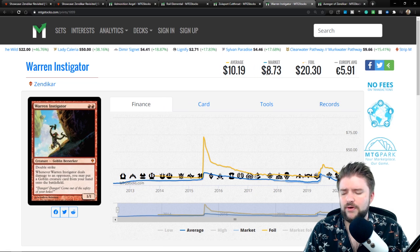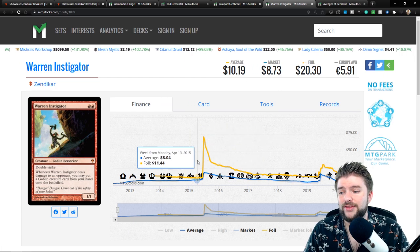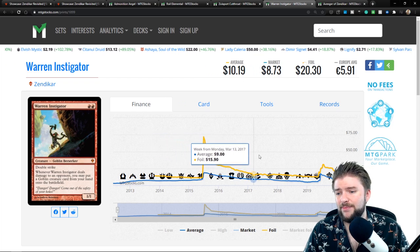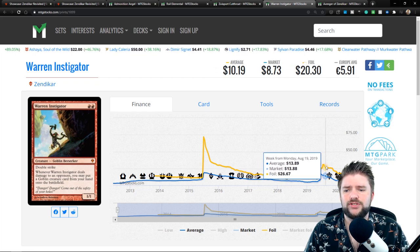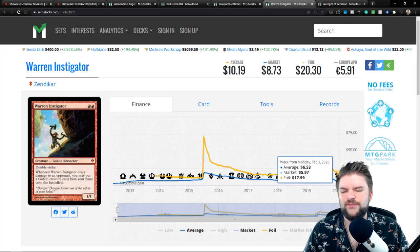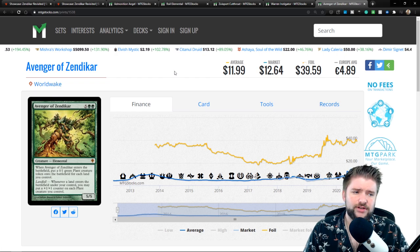Warren Instigator — market price around $7 to $8. I've seen copies on eBay in really good condition for about $7. The foil price is up around $20 and looks fairly stable. There was a spike from 2015 when the card looked like it might be a huge player, but it didn't take off. The foil price gradually dropped over time, then jumped to about $30 around War of the Spark, and now we're settling in the $15 to $20 range.